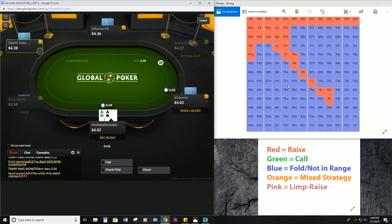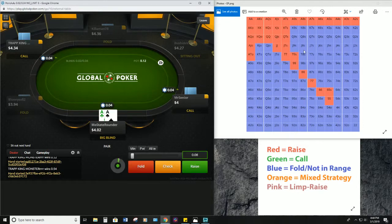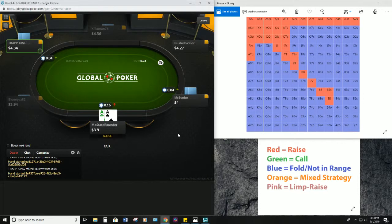Okay, pocket aces from the big blind. Since it's not a raise-first-in position we don't have a raise-first-in range for the big blind. However, with pocket aces we're obviously gonna raise it up. We have one limper so we're gonna go ahead and make it 4x, which seems fairly reasonable since our normal opening size at this stake is going to be 3x.